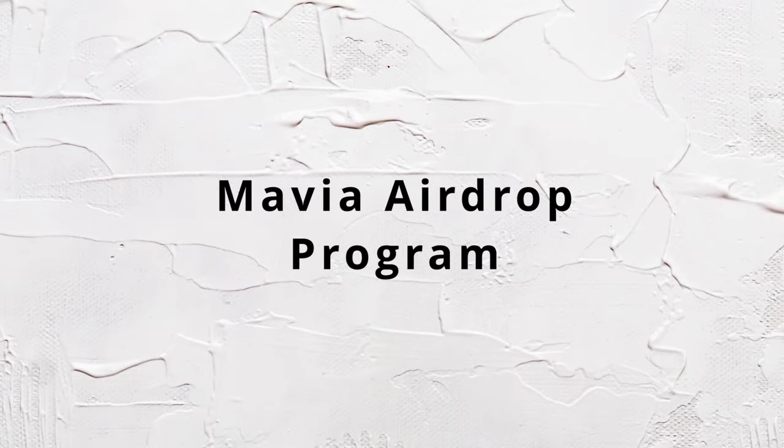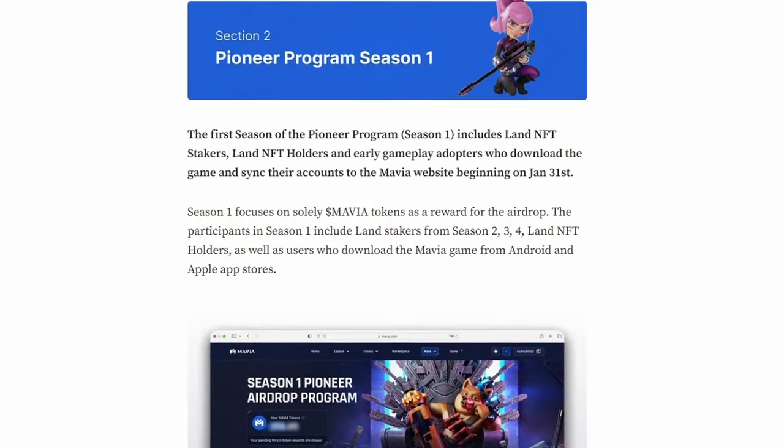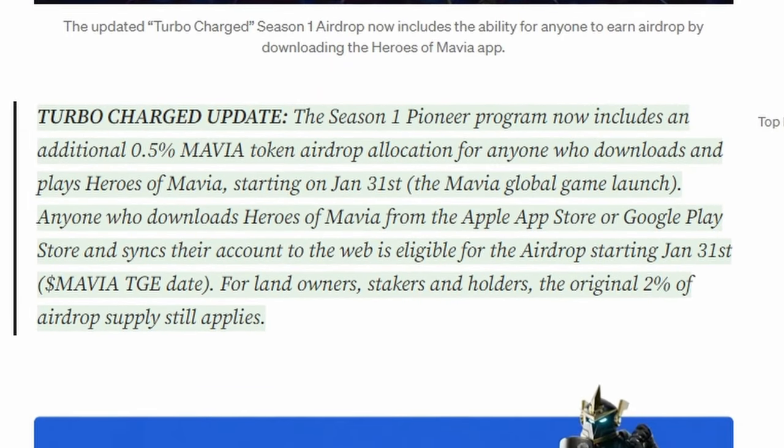Now, on to the exciting part — the Mavia Pioneer Airdrop program. Season 1 is kicking off and it's something you don't want to miss. This program is designed to grow the game's ecosystem by offering various rewards for activity and participation, including Mavia tokens through various seasons and quests. Season 1 includes not just landowners and stakers, but new players who downloaded the game. By simply downloading Heroes of Mavia and syncing your account, you're eligible for a slice of the airdrop allocation. With a total of 3.5% of the Mavia token supply allocated for airdrop activities, there's plenty to go around. Expect future seasons with more quests involving social engagement, gameplay competitions, and even marketplace trading.